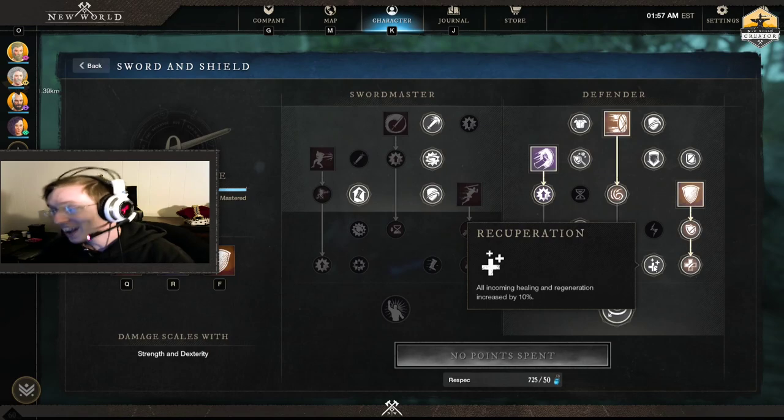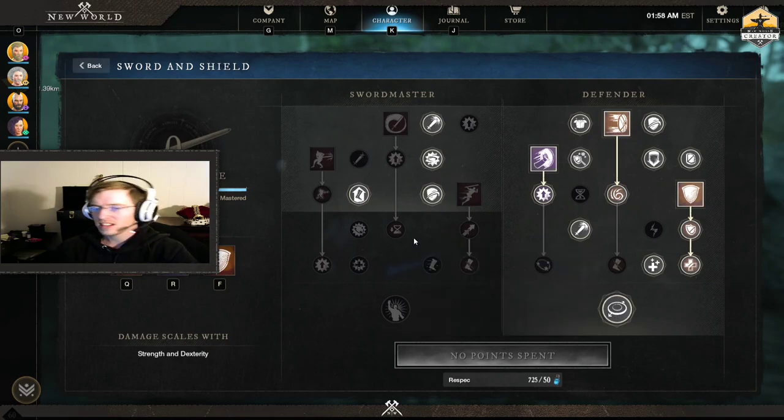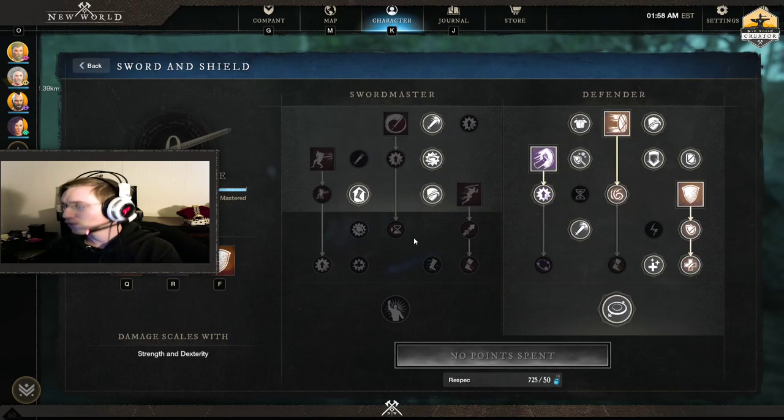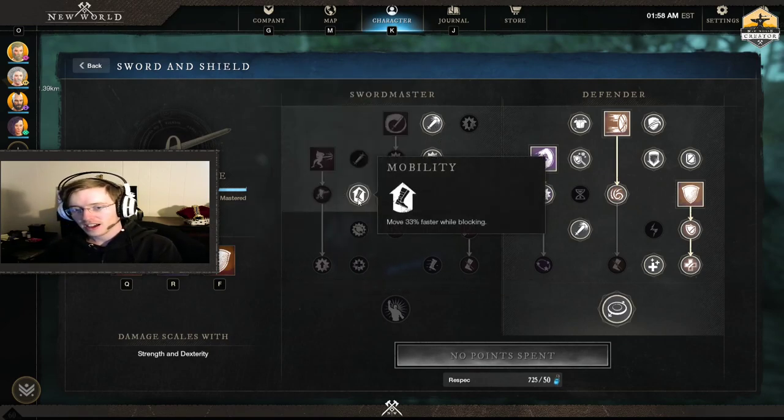Why do I regen so much health? I hit defiant stance and sit behind my shield. Paired with recuperation — all incoming healing and regeneration is increased by 10% — it heals me a really generous amount given how much max health I have as a tank. Defensive formation is one of the main reasons people still bring tanks in PvP, invasions, and things like that over damage dealers — you can give everyone around you a 30% damage reduction. Remember: when your shield is up with this build, you reduce the damage your friends take around you.